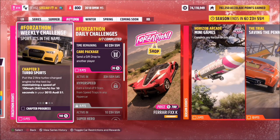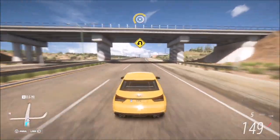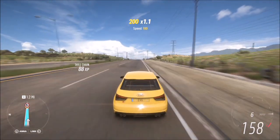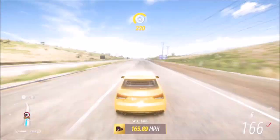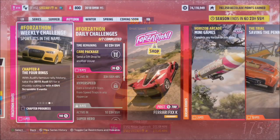The next challenge wants you to maintain a speed of 150 miles an hour for 10 seconds or more. That's best done on the highway, which is why that speed trap puts us in a great position — we're already there. As soon as you hit 150, you can start counting, but it's probably easier just to wait for the challenge to pop up as complete, since it could be 13 seconds or 9 seconds — you never know.